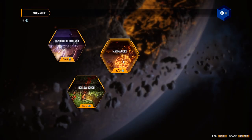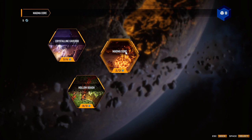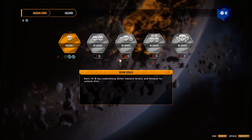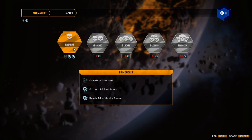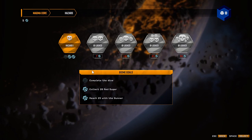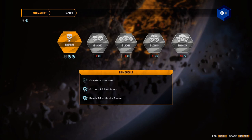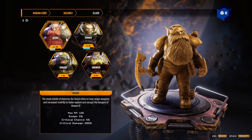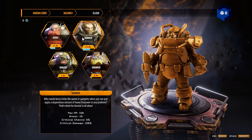Yo yo everybody, what's going on? It's Lodis here back with another Deep Rock Galactic Survivor episode. We're gonna jump right into this. If you guys didn't check out the last episode, make sure you check it out. We're gonna jump into Magma Core with the hazard run since we can run pretty much anybody — we've already completed these other than the dive. Let's run it. Crit chance five percent, five percent.